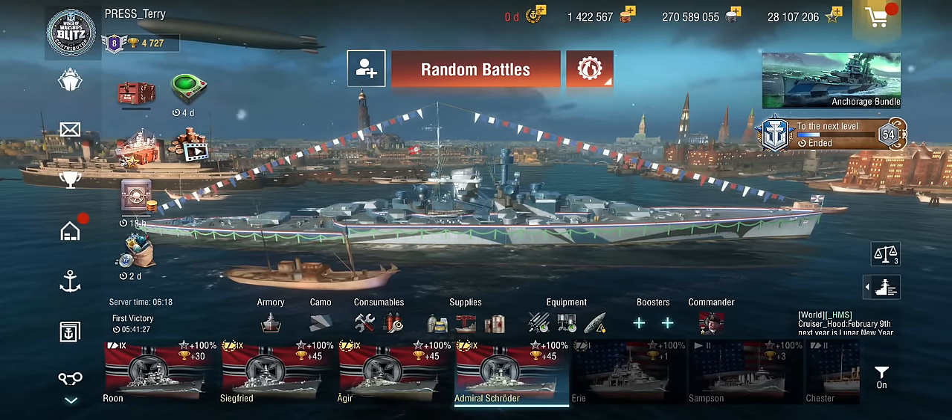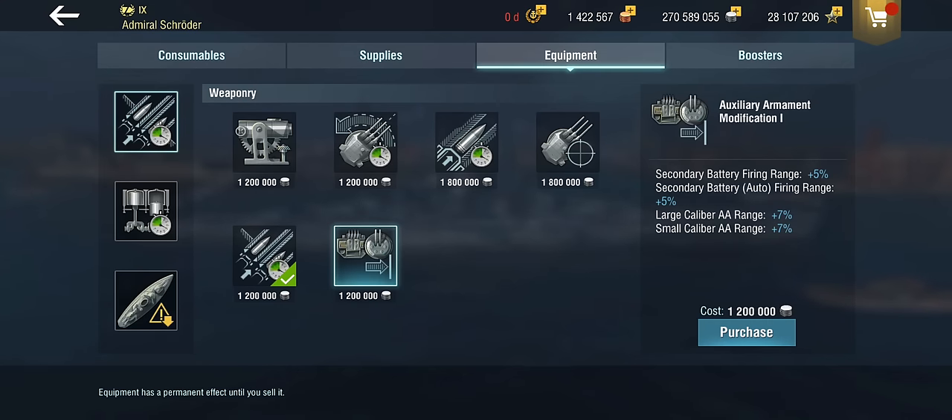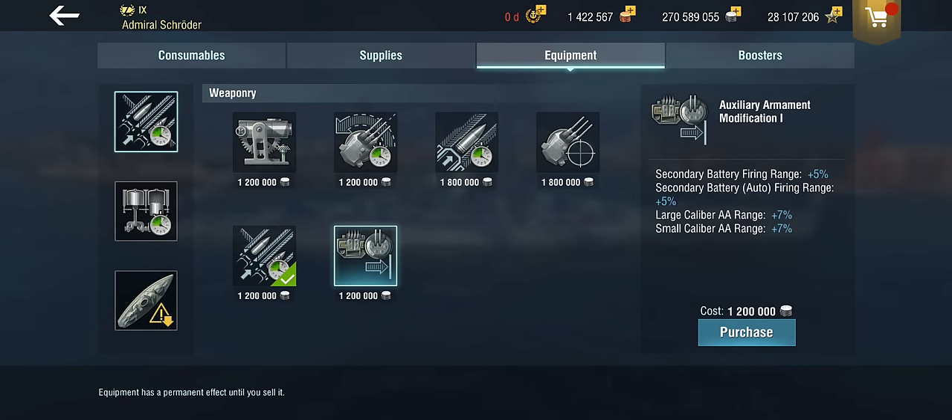That's why it looks like this. Equipment-wise, you curiously don't get the usual German secondary module in slot 1. So instead, given this is the only thing that makes sense — you could go with auxiliary mod 1 for secondary range — I've actually chosen the secondary battery mod 1 for 15% reload of the secondaries, because the main guns are really, really not great. Having your 150s reload a bit faster when the skill is not active is a good thing. That said, auxiliary mod is also a very good choice; it gives a little extra edge on range and stacks nicely with everything else. It's really a choice between those two.